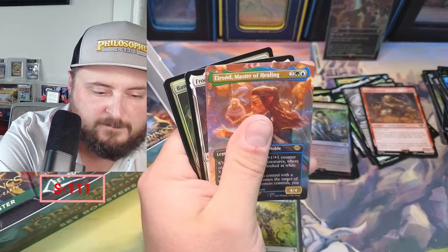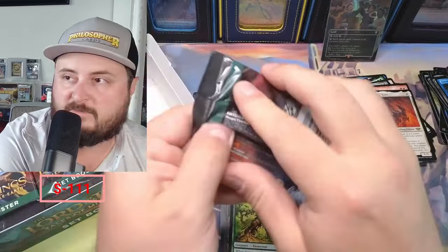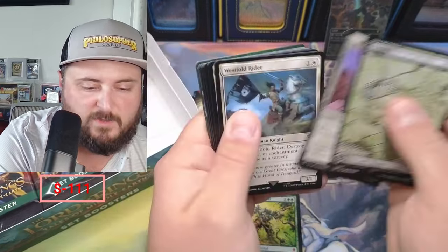Rising of the Day, Proto, Sauron's Bane — and that Avenger might just make up for some of the box here, because if we don't pull a ring we need that Avenger.